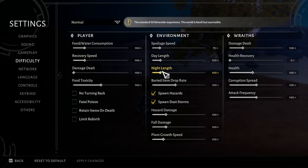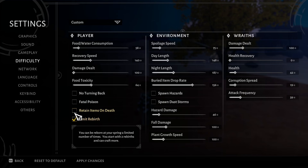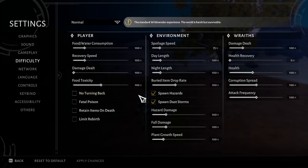If you find the nights to be a bit too short and can't explore as much as you'd like before the sun comes out, don't forget to take a look at the difficulty settings. This menu has so many options that will allow you to tailor your experience to your preferred playstyle. Not only can you make the nights longer, but you can also give yourself the ability to keep your items after dying, decrease the rate at which your food and water meters go down, change the speed at which your plants grow, or the amount of buried items dropped, among many other things. If there is something you find too difficult or too easy in Wildmander, there is a good chance you can fix it in the difficulty settings.